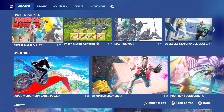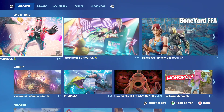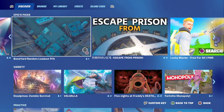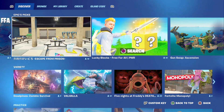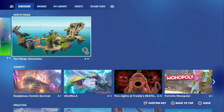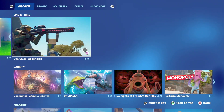Murder Mystery Power is in the Find It in Fortnite section — don't forget to be doing those challenges. There's also Super Mega Ramp Flakes Power, Winter Madness, Prop Hunt Universe, Boneyard Random Loadout Free-for-All, Escape Room, Escape from Prison, Lucky Blocks Free-for-All, and Gun Swap Ascension. There's a whole lot more to be discovered in the Discover tab.